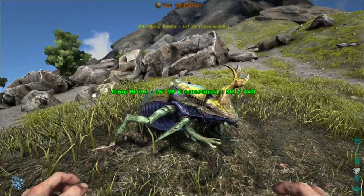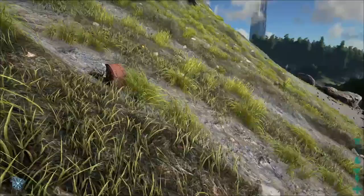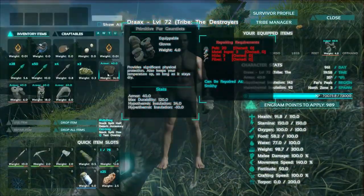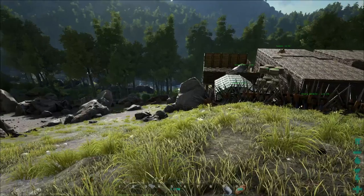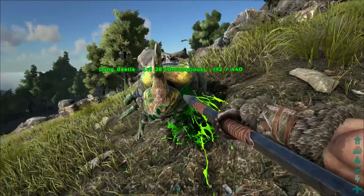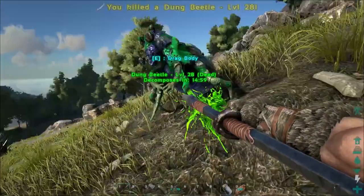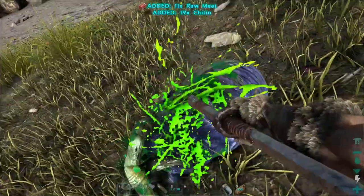This dung beetle has been stuck at 312 unconsciousness because it wouldn't stop attacking stuff. I actually knocked it out thinking it would fix whatever tracking problems it was having, but it didn't. It's been stuck at 312 since I knocked it out, so I'm just going to go ahead and kill it. Oh, I killed it - alright.